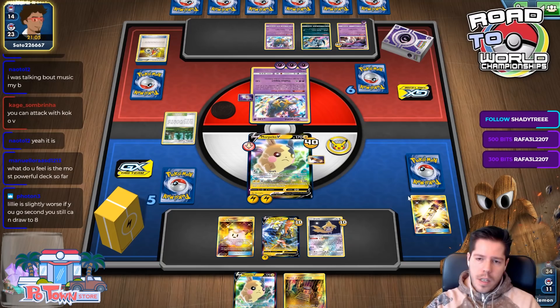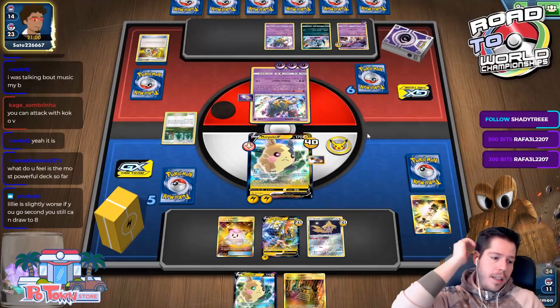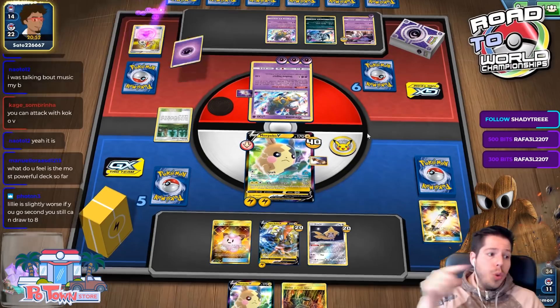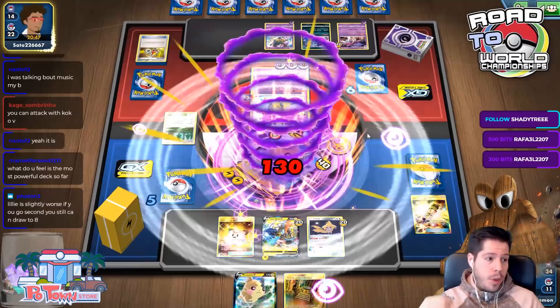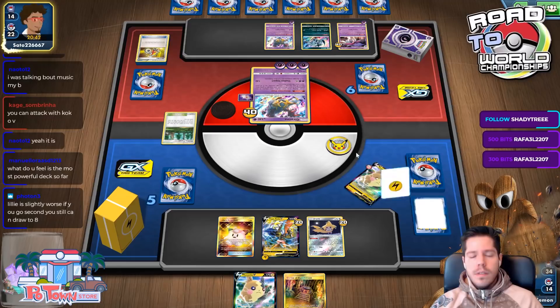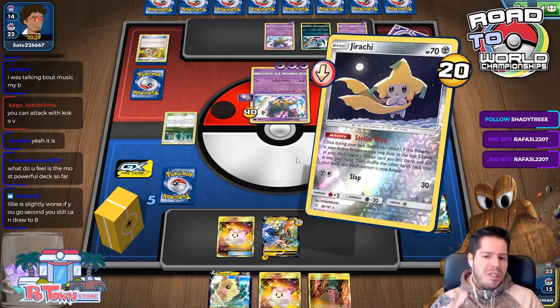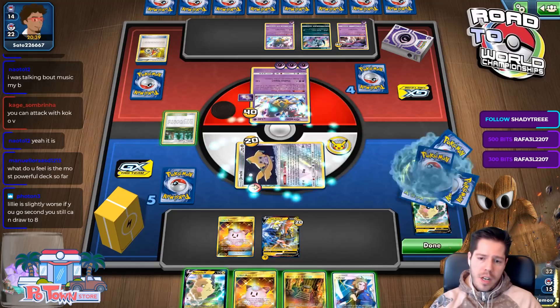Lillie is slightly worse if you go second — you can still draw up to it. But Professor's Research is always seven cards; Lillie could be draw one, two, or eight. Research always draws seven, and that is huge. Things are not looking great for our Morpeko hero — we simply never got going.